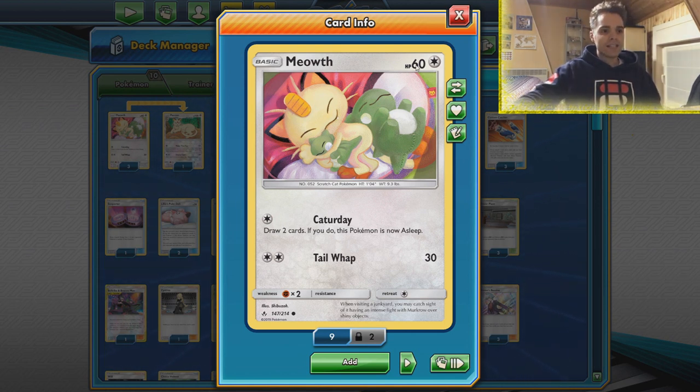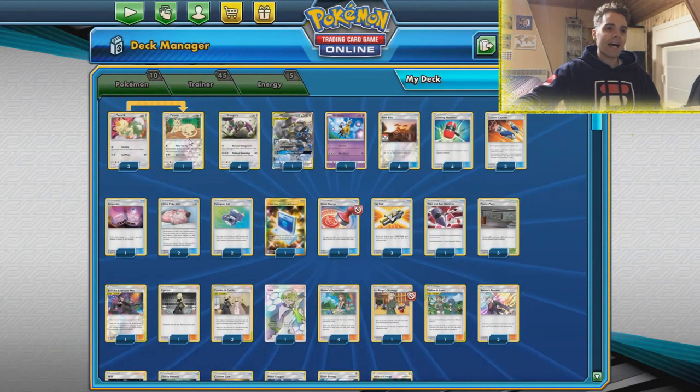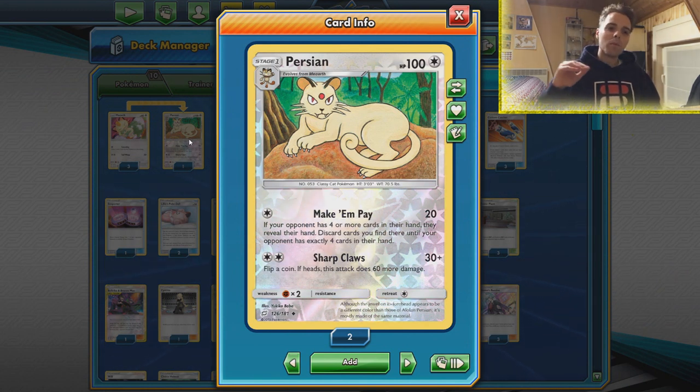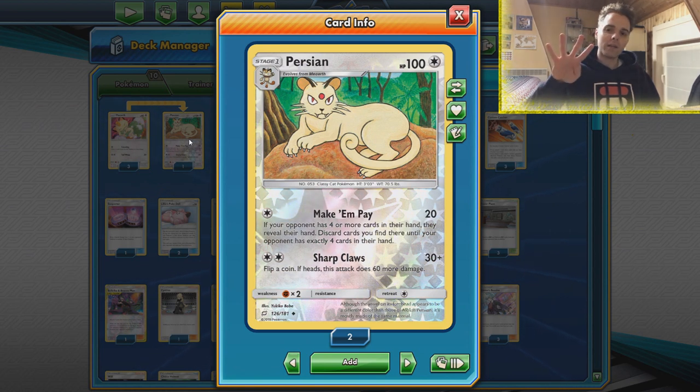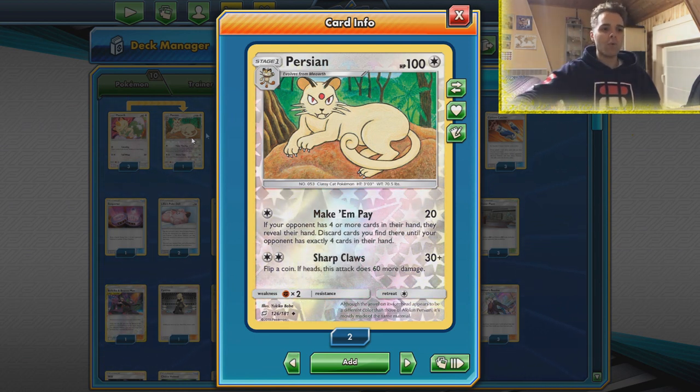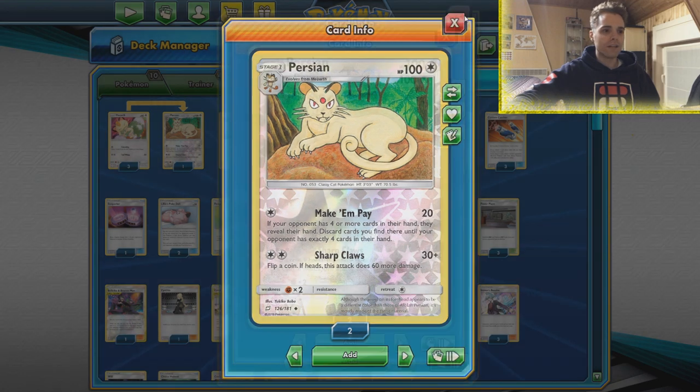We have Meowth here of all things — Katerday will make sure we can draw two cards. We also fall asleep but that's no issue because we don't plan on attacking unless we just want to attack with this guy. You can evolve Meowth all the way into Persian and then use Make Him Pay, which will make sure you can discard all cards the opponent has in hand until they have four. That means we have full control — if they are saving their Welders or whatever they might save and have a huge hand size, Make Him Pay will save us a lot of games.